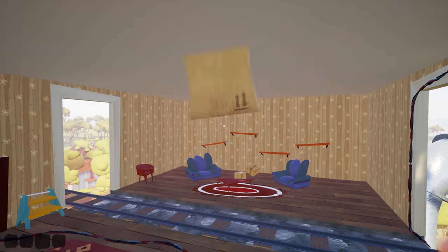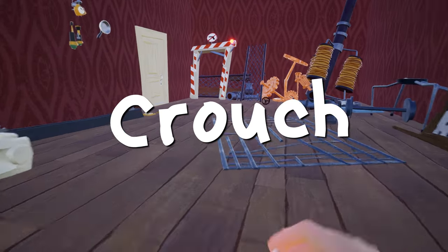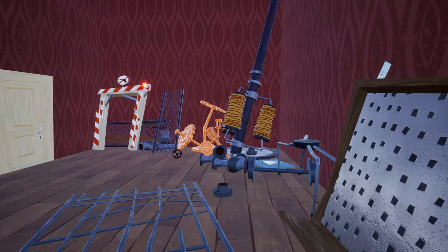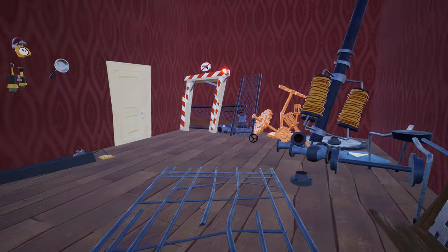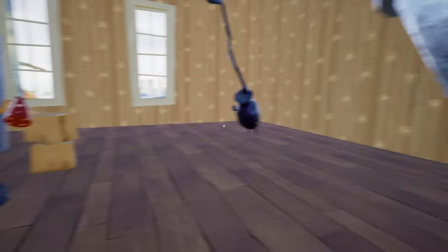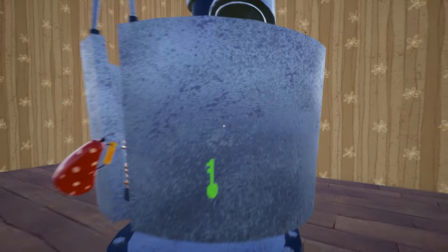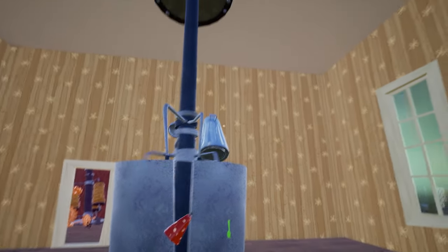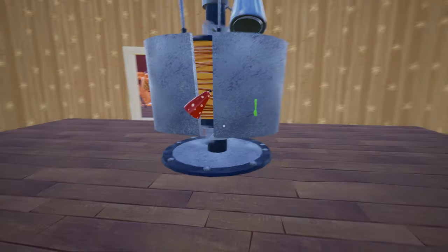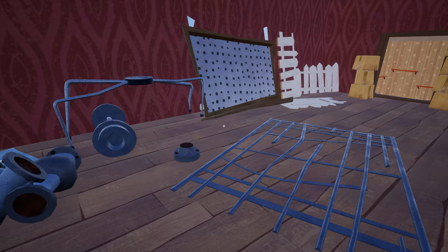Once you reach here, clear the boxes from the way and throw them away anywhere you want. Now jump in and you may need to crouch here. Now we are in the storage box. Here you will see a door, just open it, and here you will see the windmill motor on which the green key is stuck.